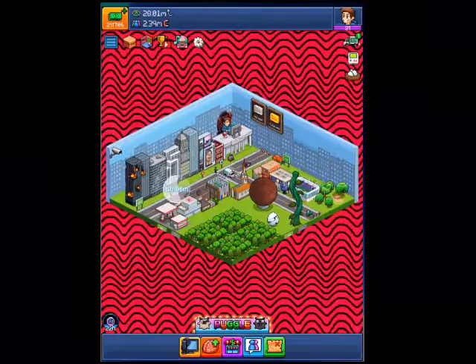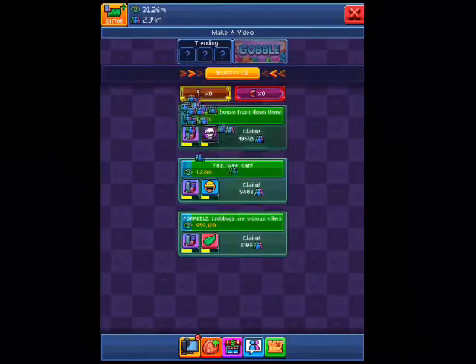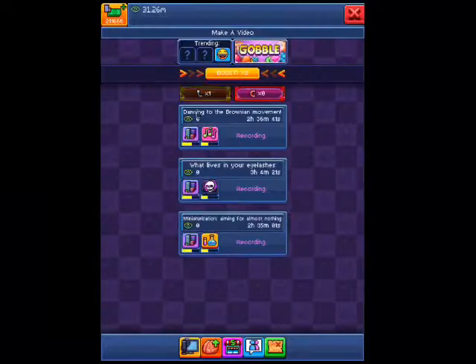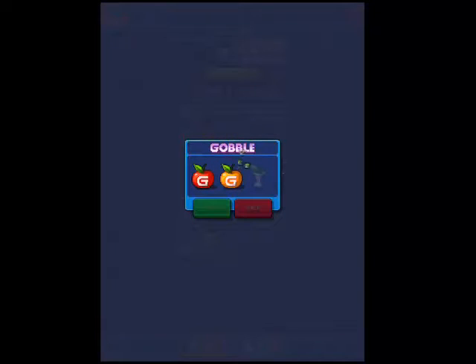Okay, so you do this — you claim, make video. Now if you have enough bucks, I would recommend activating these, then you press gobble and press play.